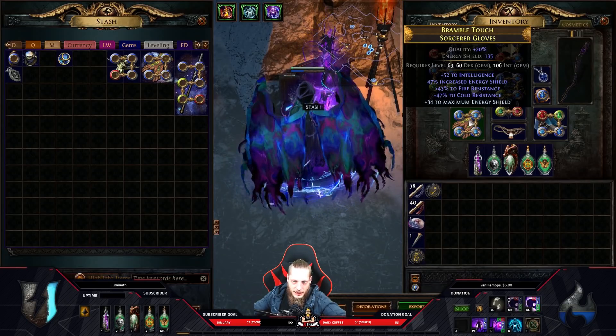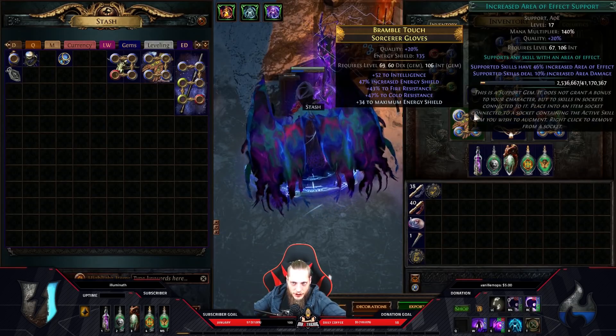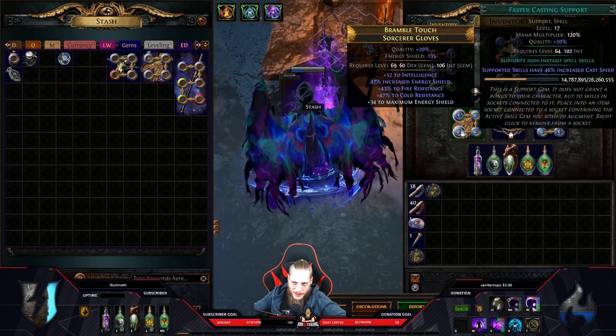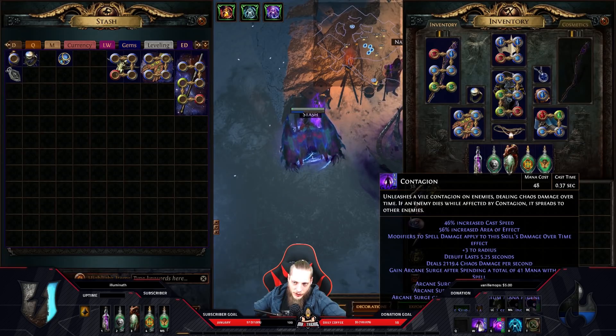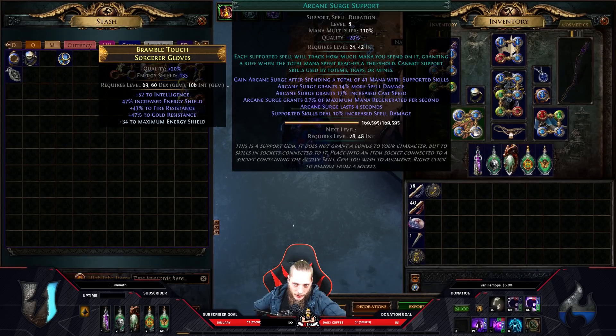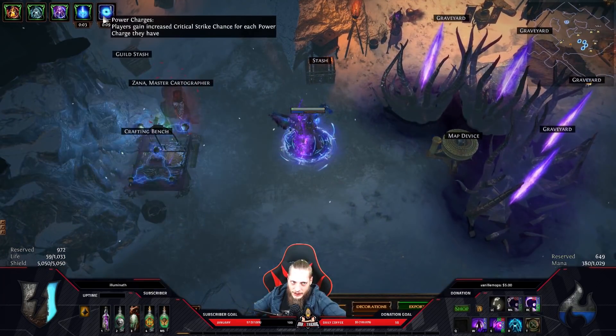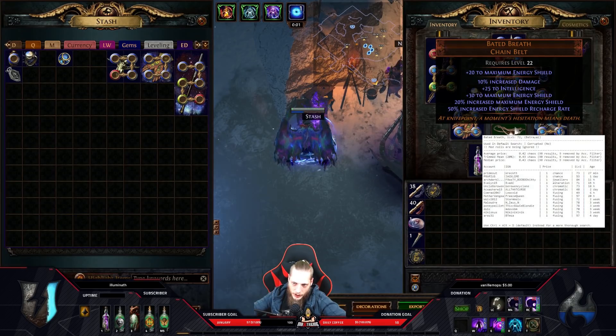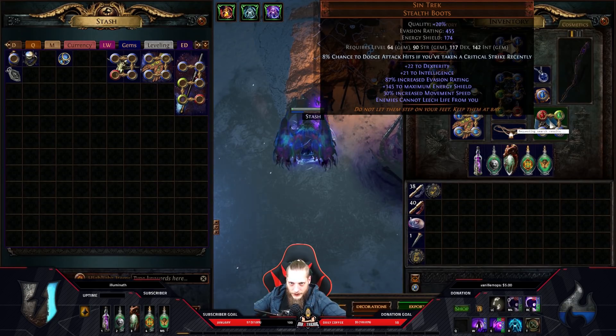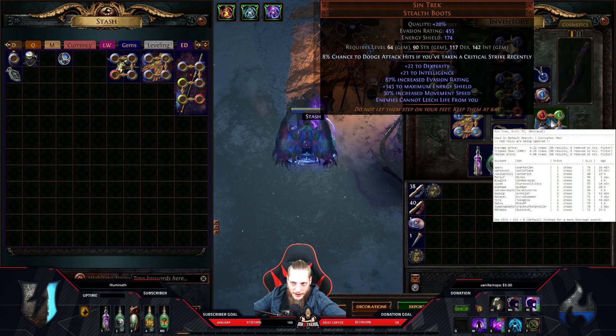If you don't have that budget, that's why I'm using the Void Eye in this cheaper version. For the gloves they're just resistance and energy shield with contagion supported by increased area of effect, arcane surge support, and faster casting. Arcane surge support you want to keep at a level where every cast triggers it - at level 8 the mana cost is 41, but the next stage would be 51, so make sure you trigger it every cast.